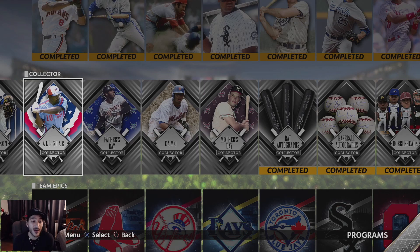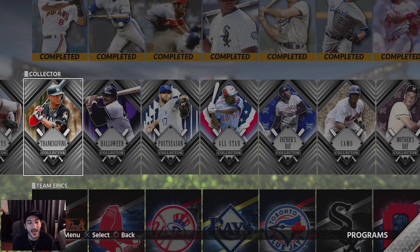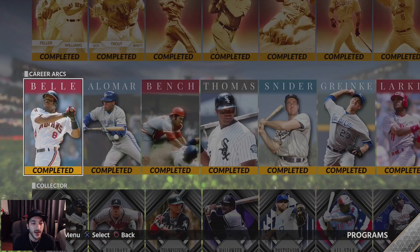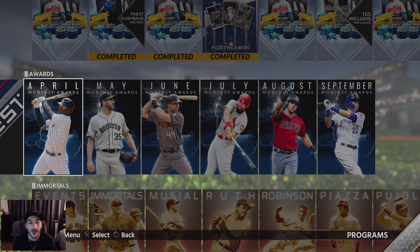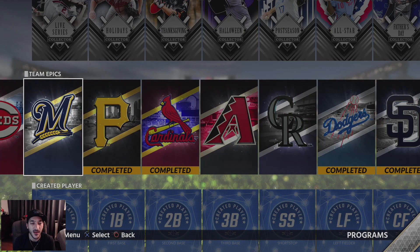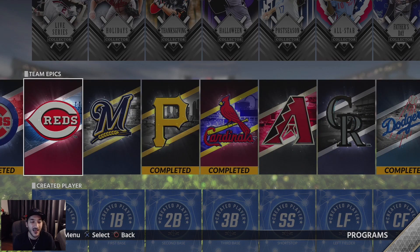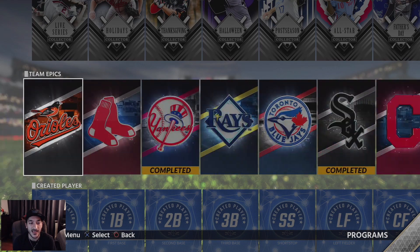If you guys have used any of these — whether it's Dawson, Matthews, Stanton, Jackson, McCovey, or Reyes — let me know how they are and if they're worth going after. Same with the Player of the Month cards. Other than that, I could do some of these Team Epics — we have about half of them done. The ones I have left are pitching missions and the pitching is ridiculous to do, so they're not really a high priority, but some of those Team Epic players would be nice to use in certain team builds.